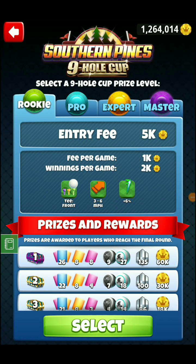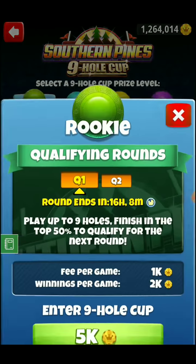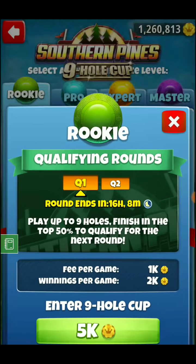Hey y'all, what's going on? This is Jesse Booth from the 19th hole and we're going to do a quick rookie playthrough here for you all for the Southern Pines 9-hole cup. Holes 1 through 9, we'll talk about club selection, different ways to play the holes, ball selection, and whether or not you need to factor any elevation change into your wind to figure your shots. We'll start out with hole number 1 and get started.